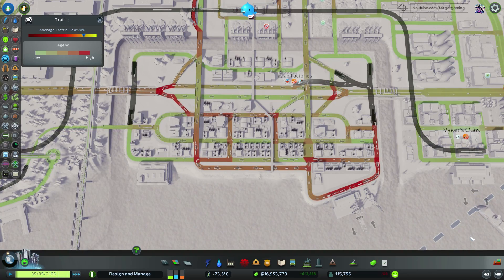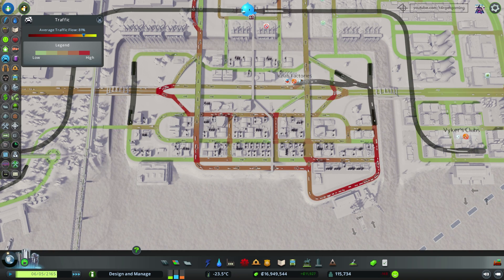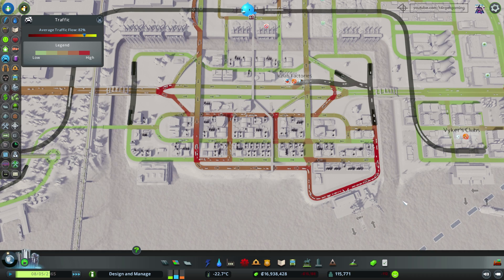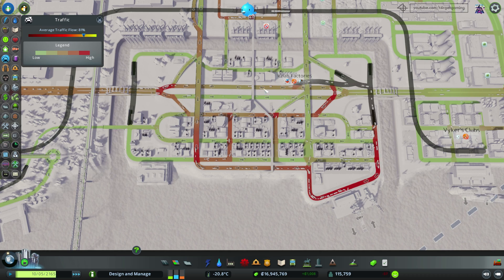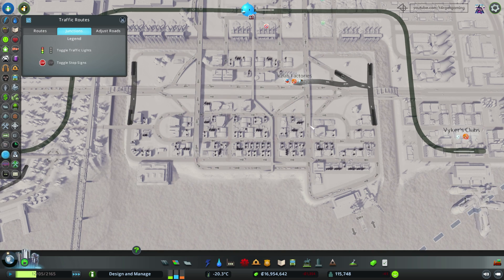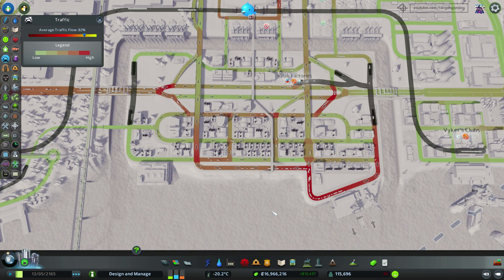After a lot of trial and error I believe I finally managed to fix the traffic in this area. I still have some issues at this junction caused by the volume of traffic going in and out of the cargo ships, but I believe there's nothing I can do about that since it's related to volume. I did provide another way for cargo trucks to get onto this road and highway using this tunnel, and I also used this tool to remove the stop signs in a lot of roads, which made this area function much, much better.